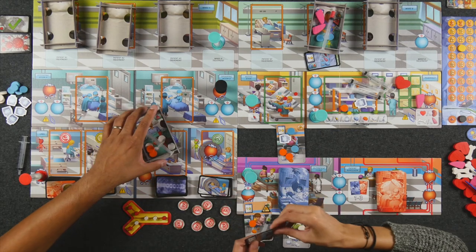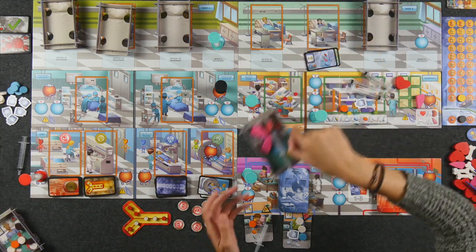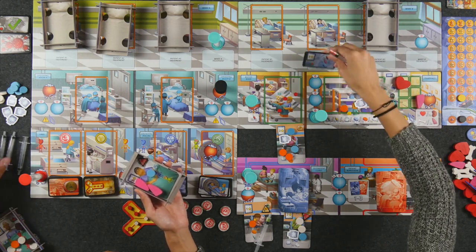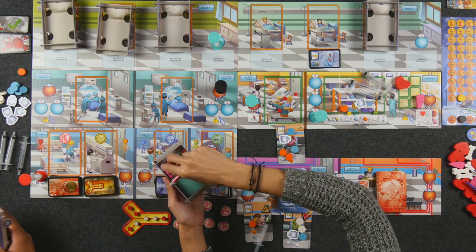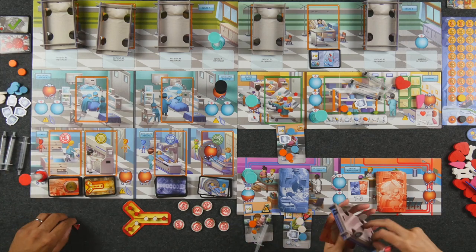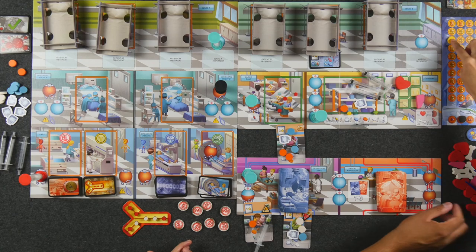Our final admitted patient in B2 was one we carried over from last round. They needed two diagnostics — MRI and x-ray. They just needed in surgery two units of blood, two lungs, and two blue pills. That was a success — five points. So those are the inpatient scores. Our outpatient — this little lady needed one orange pill and one green meds, she got it — just one point. So we're at 45.